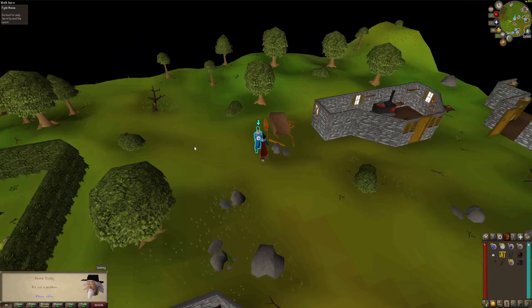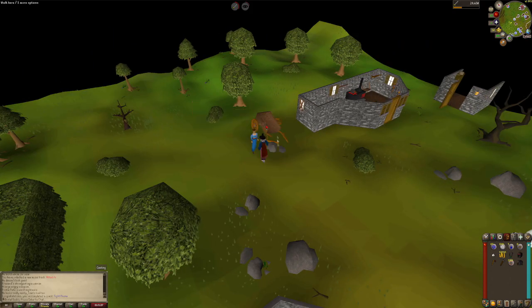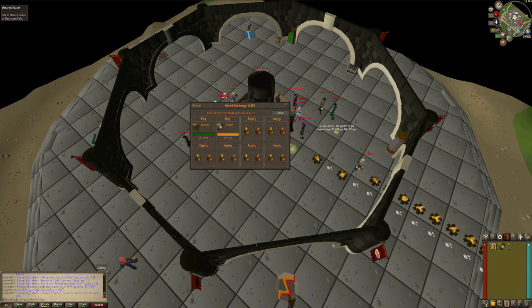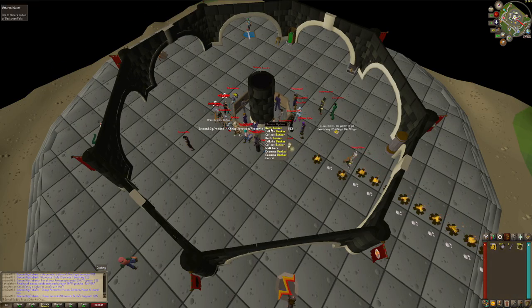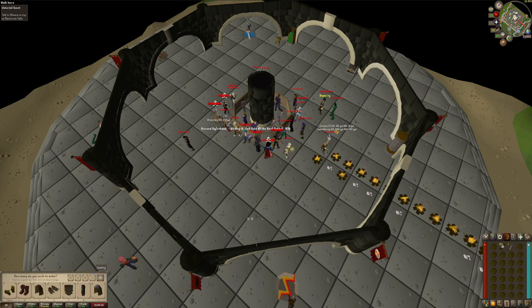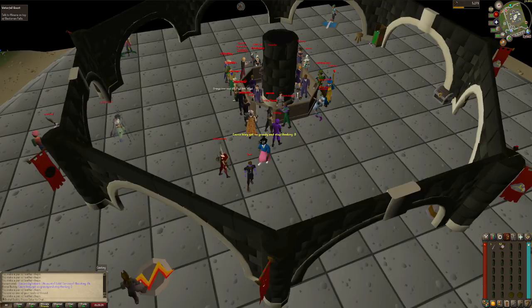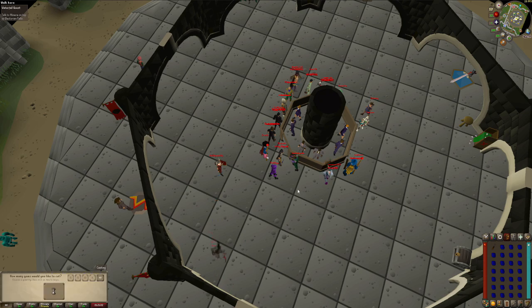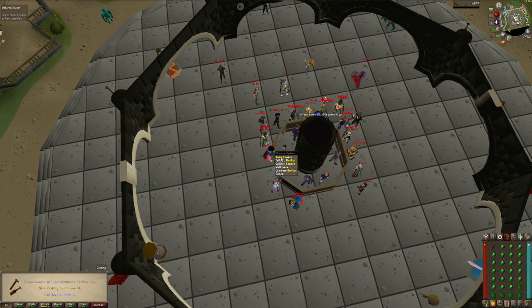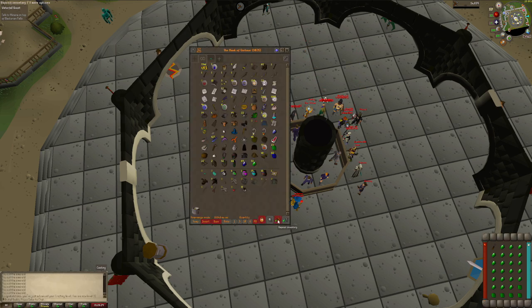Gnome Village done and while I was already there, Fight Arena done as well — 37 attack, 14 thieving, and I am combat level 34. Now it is time to get some crafting levels up as mentioned earlier. I think I'm going to make some leather armor until I can actually cut some gems, because the XP rates are way better there and it's not so expensive in the early levels anyway. The current goal is 31 crafting — and 31 crafting achieved.